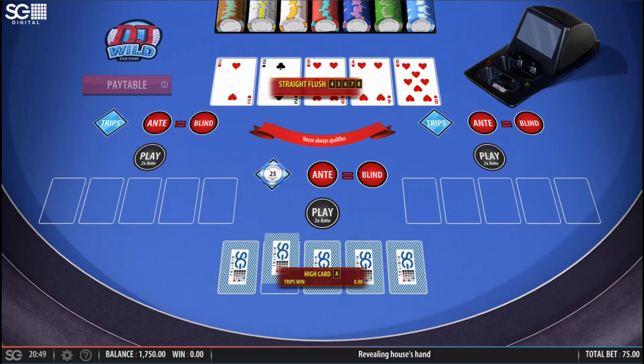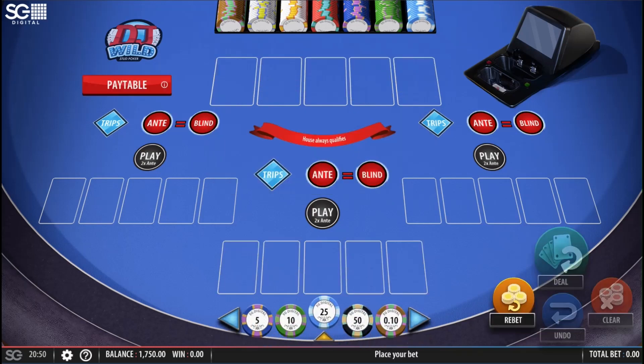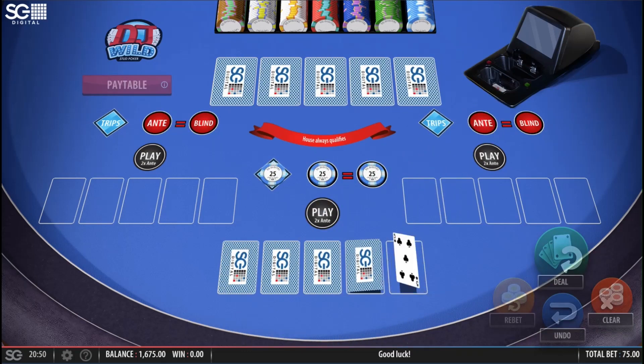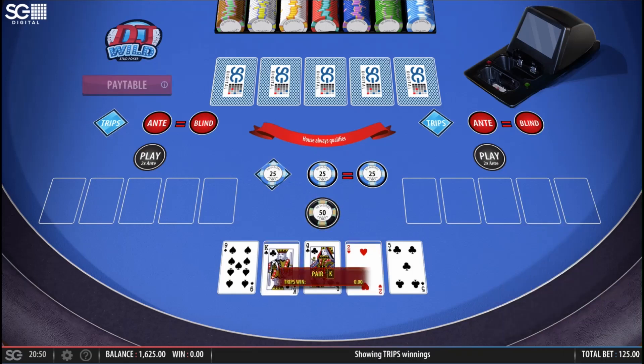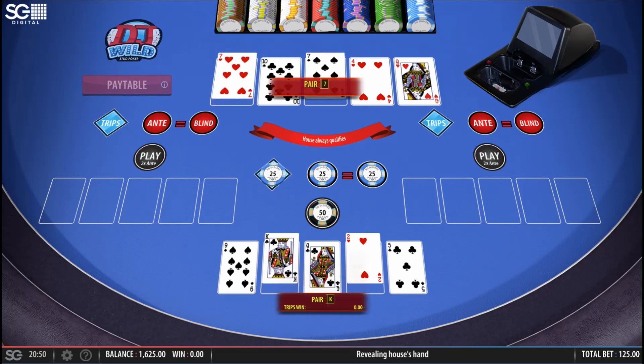Four, ten, jack, ace, three — fold. Against pair of fours or better, eight high is useless. Dealer has a flush — oh, straight flush! Oh my goodness. Sorry, I misread that for a second — straight flush, four, five, six, seven, eight of hearts, with the two twos being the five and the seven. Wow, that was a nice hand. Five, two — pair of kings, playable. Queen, four, seven, ten, seven — pair of sevens.